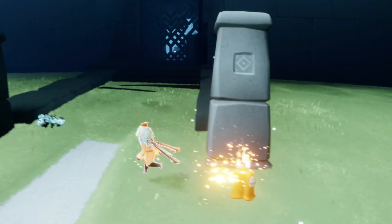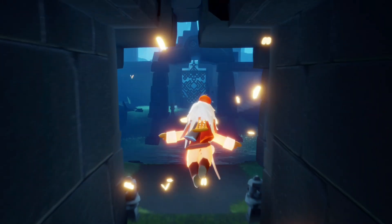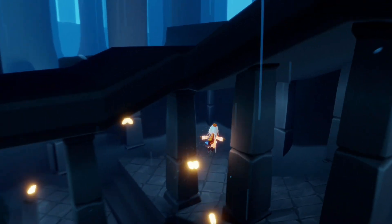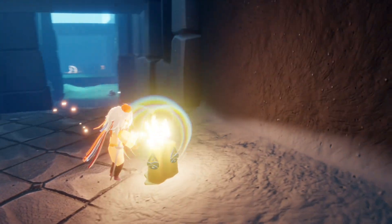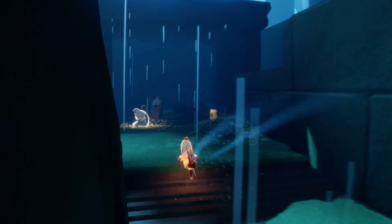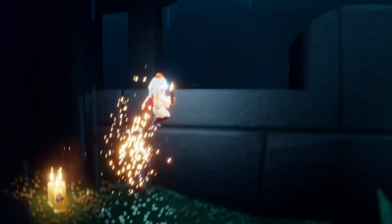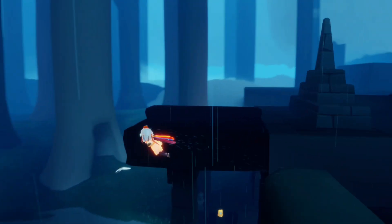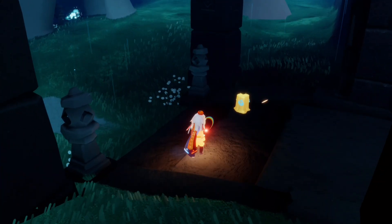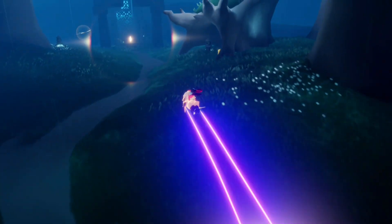Once we go through the gate we'll find two more to collect, and then two more past the next gate. Fly up, fly through. We have one on either side here — this will be our fifth, and right across is our sixth. Then two more just across this gate. We should have one immediately in front of the gate and one towards the end — seven and finally number eight.